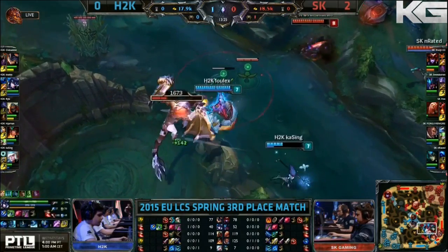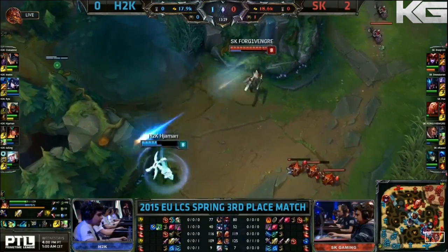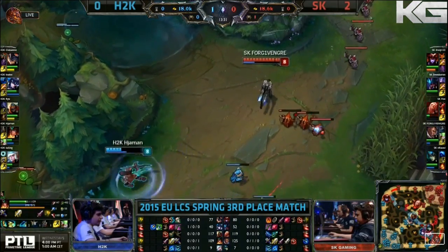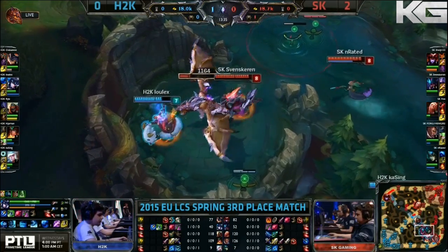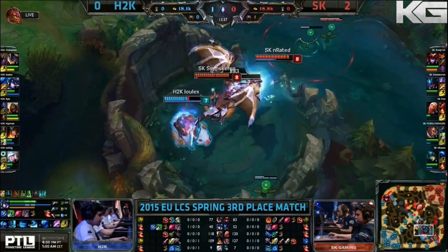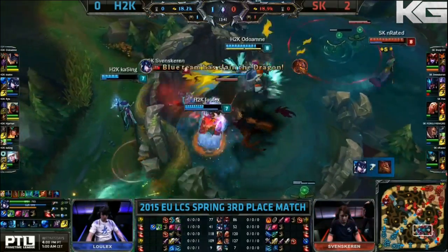Dragon is still being fought over here. Lulex trying to scare Svenskeren off. We've had some close saves this time. The Dragon reset. Yarnan has to use On the Hunt to get away from Forgiven — this is not the cleanest executed Dragon. It's going so low, we're gonna be in for a smite fight here. They're waiting. The bubble won't go in. It's taken by Lulex, but it shouldn't have come to that.